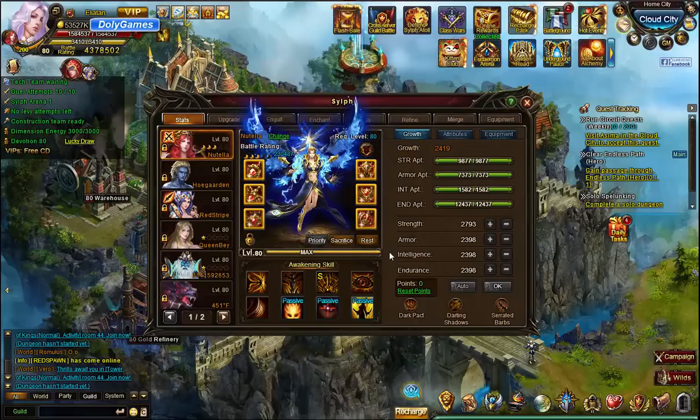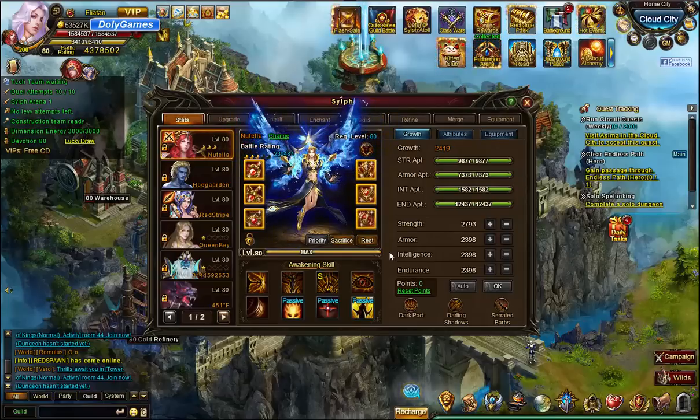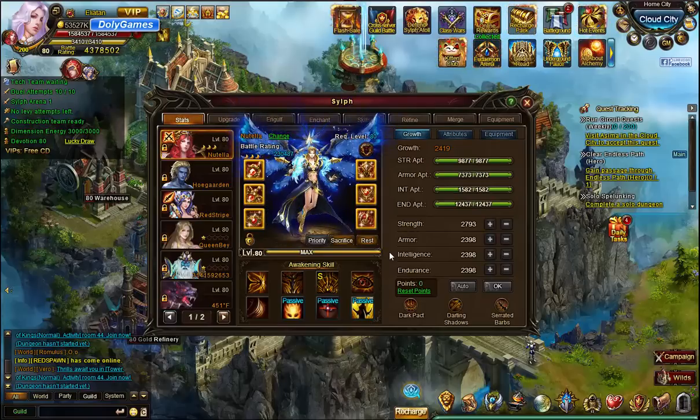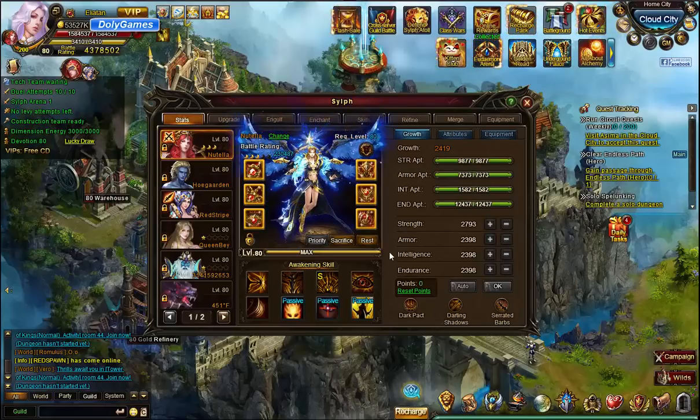I've been very timid about the idea of using my advanced sepulchrum on this because I really wanted to use it on a merge sylph. And so I wasn't too keen on making a red sylph. But there's some red sylph gear going on — I would like to start working on it. So tomorrow I will make some red sylph gear. This video is just to upgrade Nutella into a red sylph.